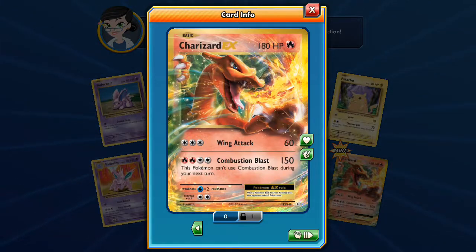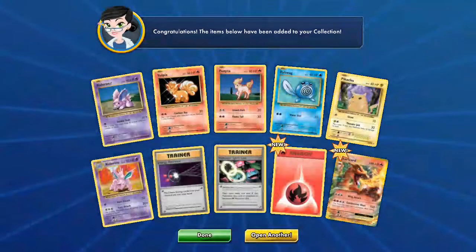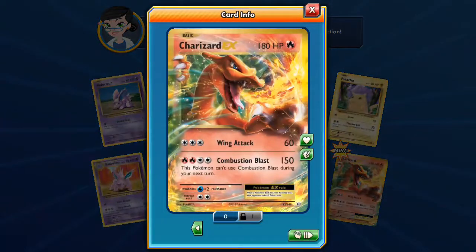Combustion Blast does 150 damage, but this Pokemon can't attack on the next turn. Now the Mega Charizard EX has a 300 attack, so that's probably with an extra energy — if we attach an extra energy to make five, then the Mega Charizard EX comes into play. I think it's got 220 HP and a 300 attack. Two EX cards in two packs!